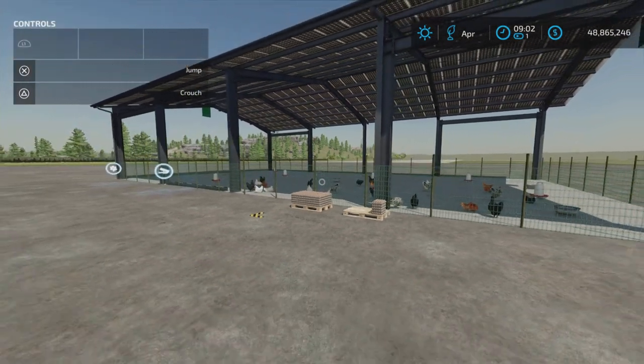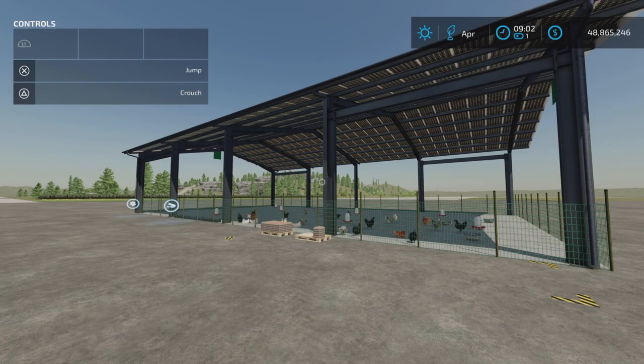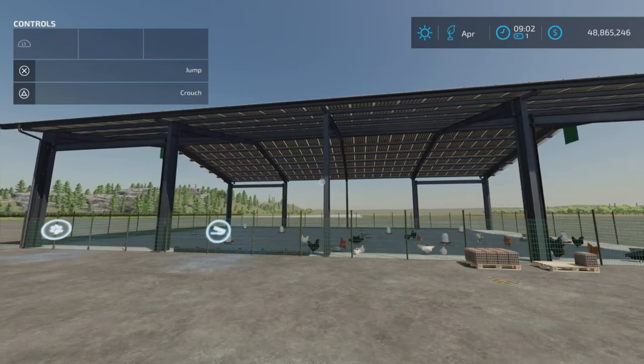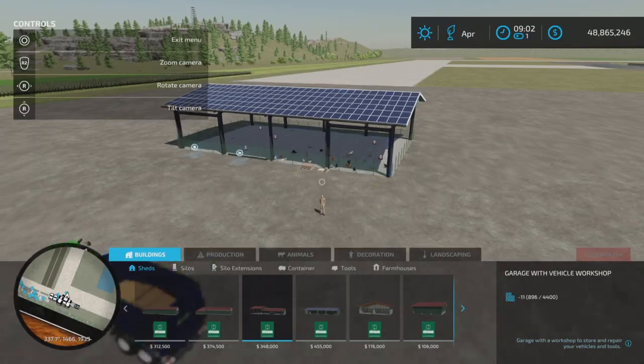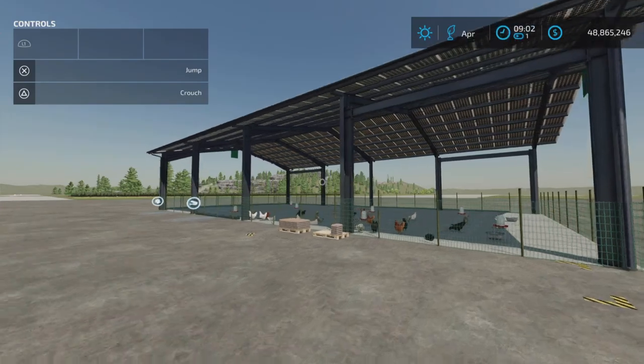And there you have it, folks — that is the Horman Chicken Coop by The Lort on Farming Simulator 22. As a side note, it does not produce any residual income. It looks like it has a solar roof, but no extra income.